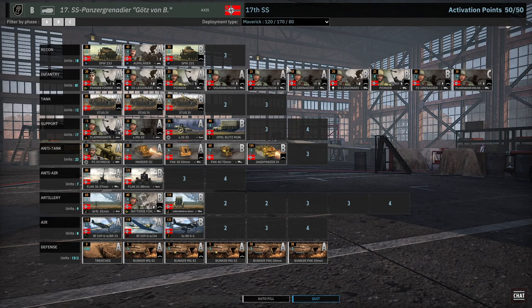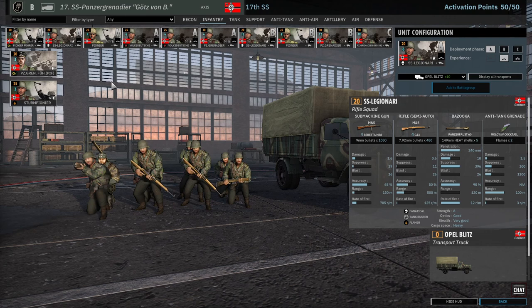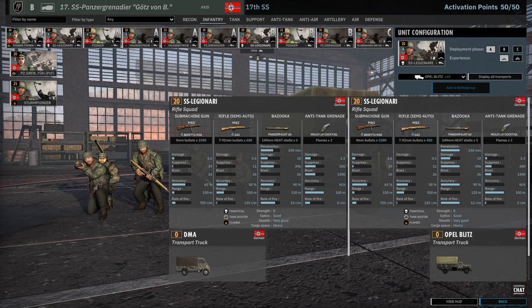It's got strong armor in the Stug-4, which while it's only a little bit higher armor than the Stug-3, is actually a lot more effective, and we'll talk about that when we get there. It's just overall really strong. Let's start in our Infantry tab with the unique unit from this division, the SS Legionari. It is an 8-man squad built for close range combat with 4 Berettas, 4 G43s, a Panzerfaust, and a Molotov cocktail. These guys will shred at close range. Very strong unit.